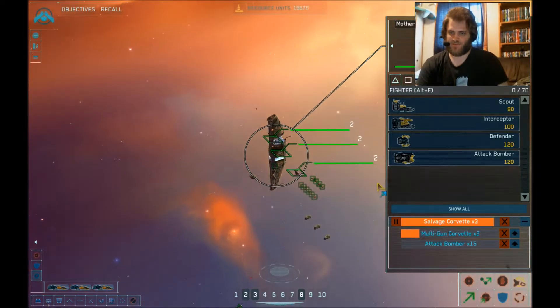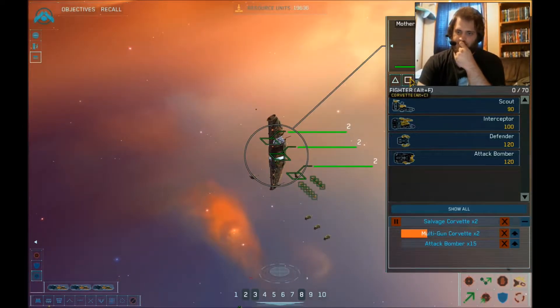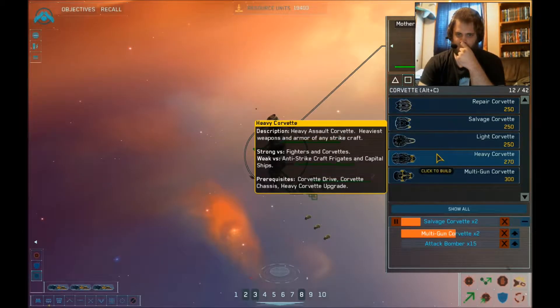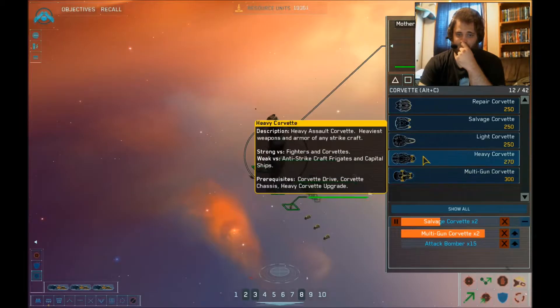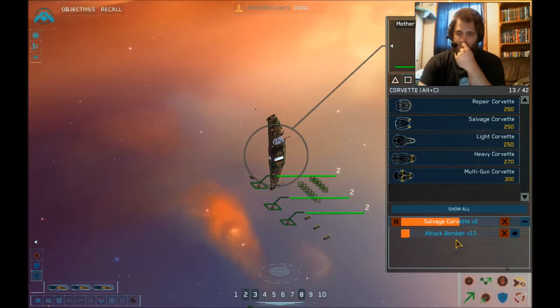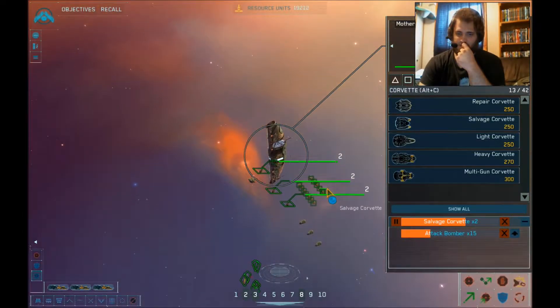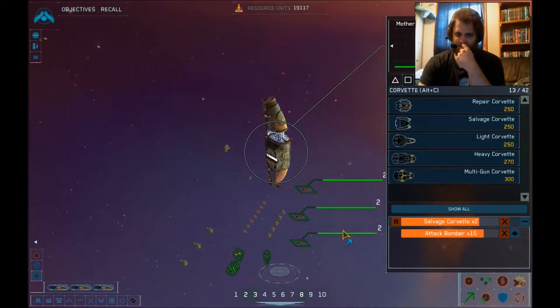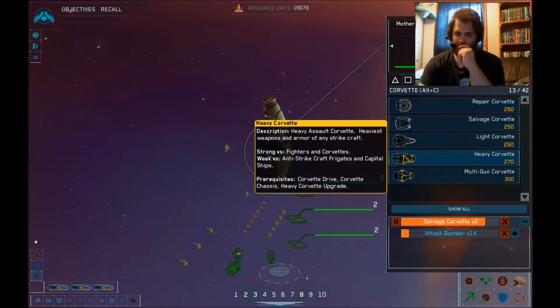We want to build a lot of attack bombers and salvagers. Salvage corvette complete. I don't know what's going to take the destroyers. I'm going to stop construction on that. How many salvagers do I have? Five. Seven. Yeah, that'd be good. Attack bomber complete.